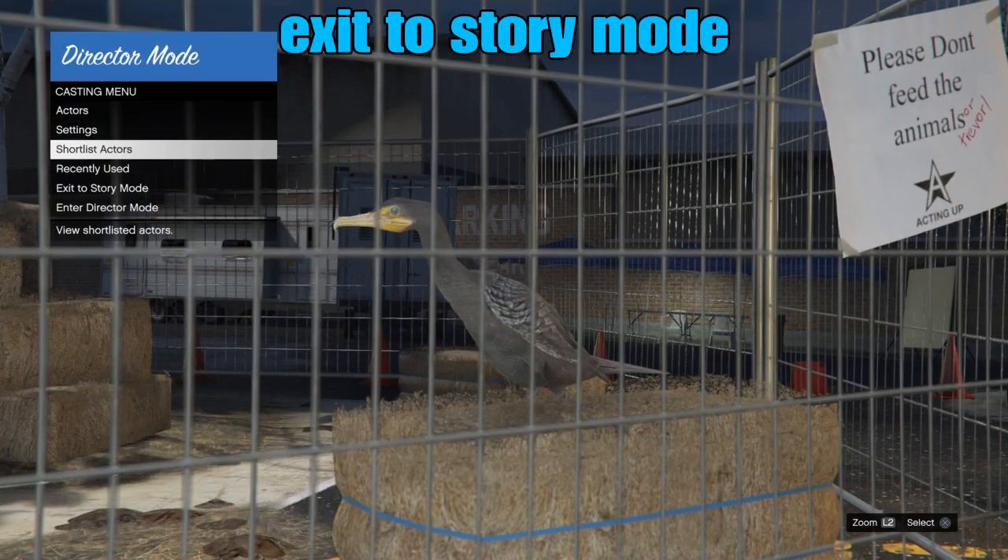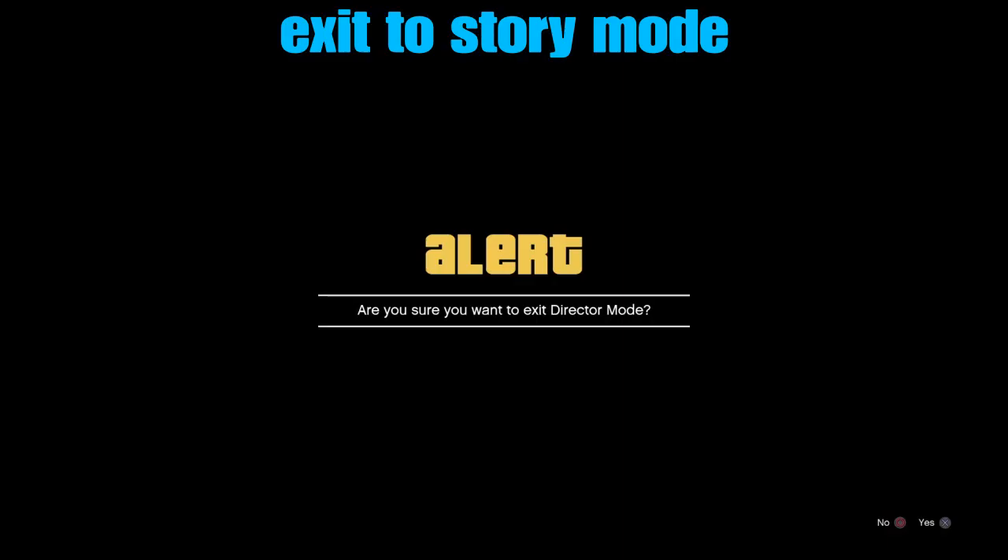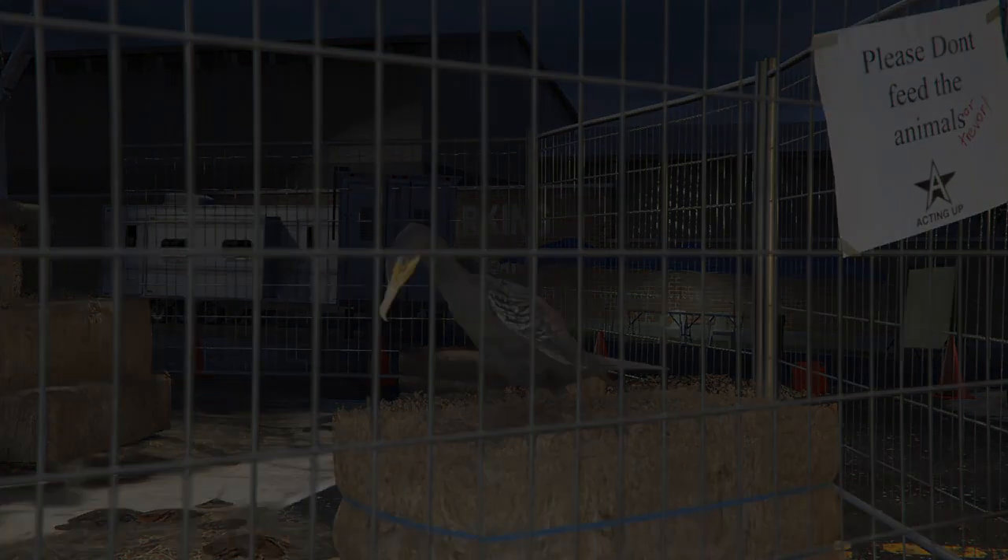That will bring you right back to the bird cage. From here, go down to Exit to Story Mode. Select exit to story mode and it'll bring you back out to a familiar place.